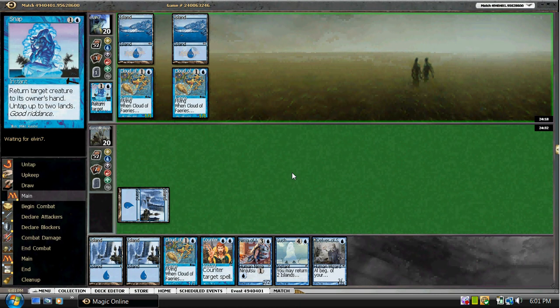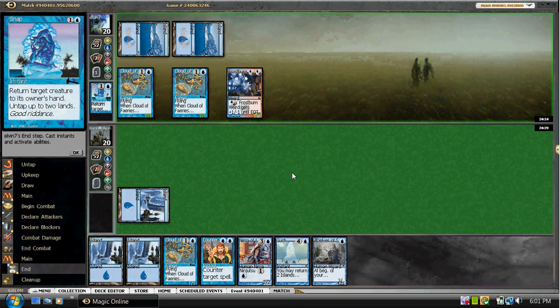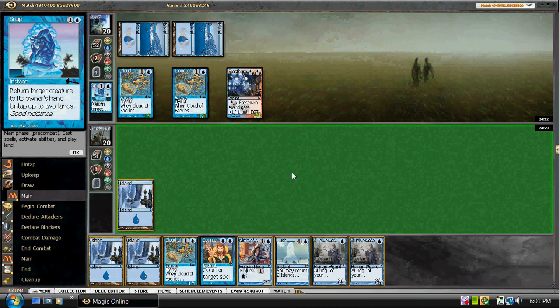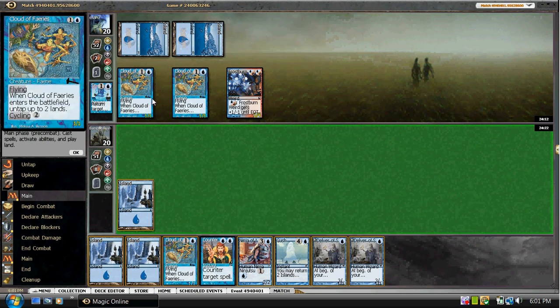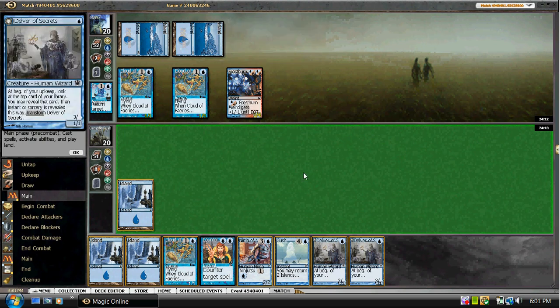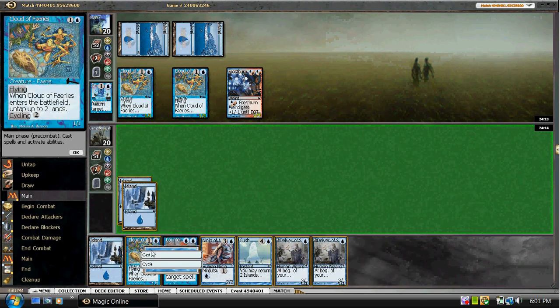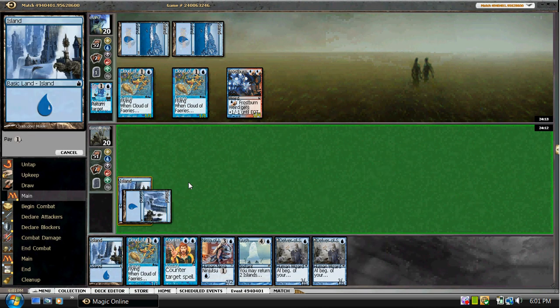So we just got tempoed out of the game, but he's down to two cards. The Frostburn Weird is going to be a bit of a problem. Here we can play the Cloud, and since we've drawn a second Delver, we can actually play both of these. He's going to beat us down for about three or four, but after that I think we can flip these and probably take over.